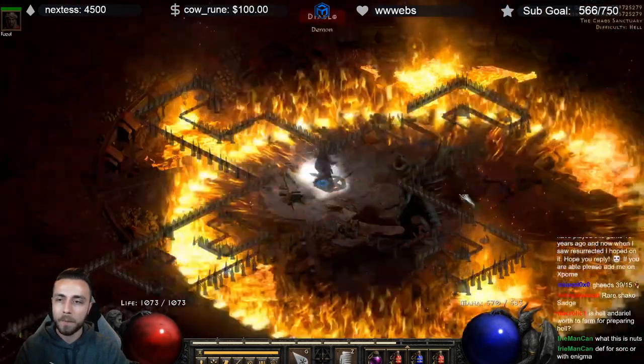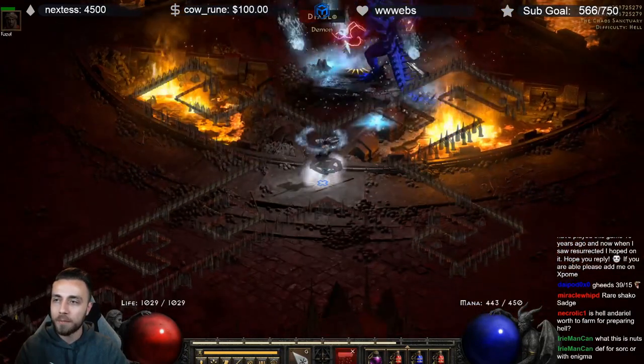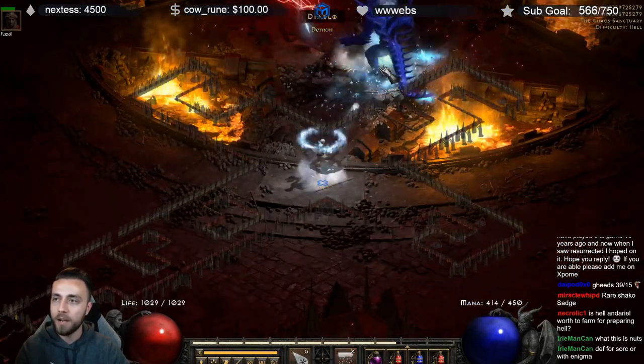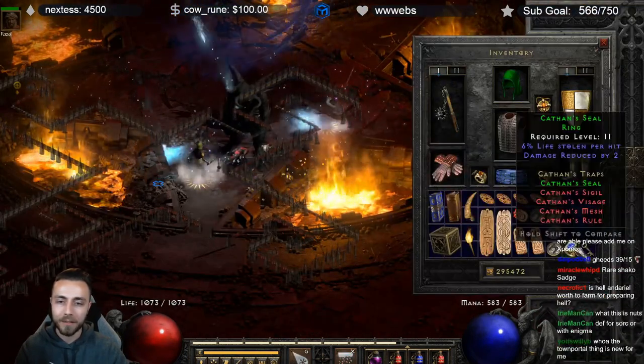Swap out to your magic find gear, pop onto Diablo, make sure your Static charge came down — I have magic find on my swap so I'll go there now. Kill your Diablo, get your bad set ring — it's probably a cap — and there you go, you did it.